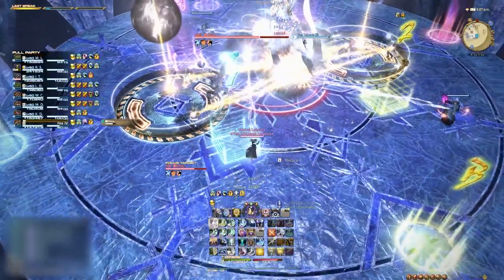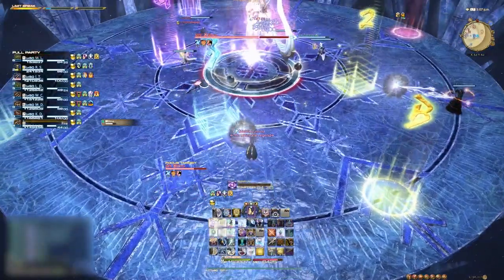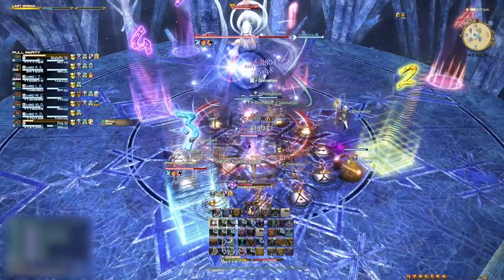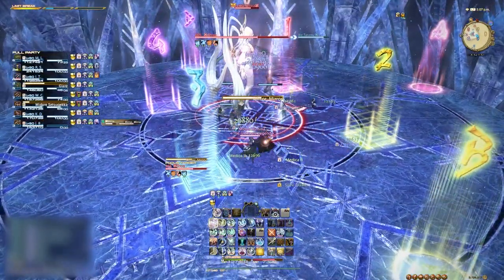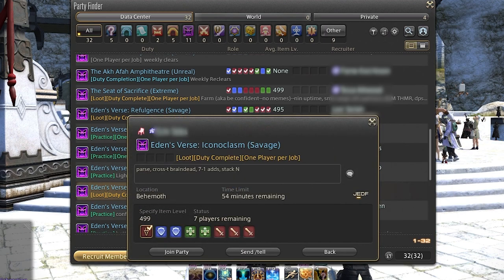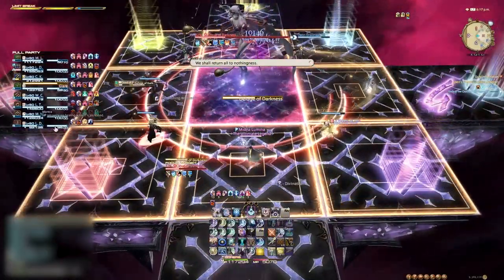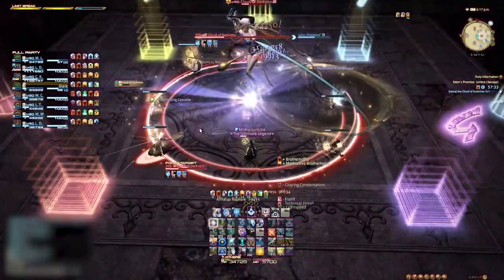If you've reached enrage and have enough confidence that you can perform all the mechanics consistently, start looking for a party with a light blue duty complete label. At this point, everyone should be able to deal enough damage and perform all the mechanics correctly to clear the encounter. Although most of the time you will still wipe and may have to join a different party. There's a lot of trial and error when finding the right group, but you will eventually clear nonetheless. Once you have cleared the encounter, you may only receive the chance to get loot once a week. The lockout resets every Tuesday at 1am PST, and you will have another opportunity to roll for loot. At this point, you can join the gold duty complete and loot labeled parties, which means only players who have successfully completed the encounter can join.